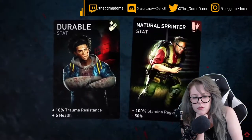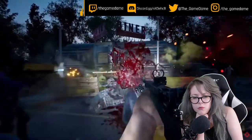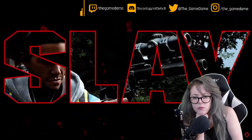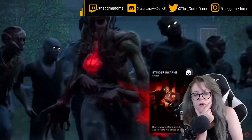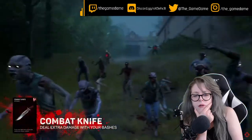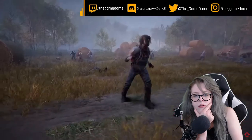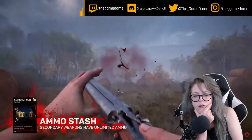These cards offer buffs and bonuses that can amplify any play style you choose. Keep it up and the ridden don't stand a chance. Now it's time to slay. Don't get overrun by a swarm of stingers — with the combat knife, you can thin out the horde with just a few stabs. The armored ridden can take a beating; hopefully you have the ammo stash, because you're going to need a lot of bullets.